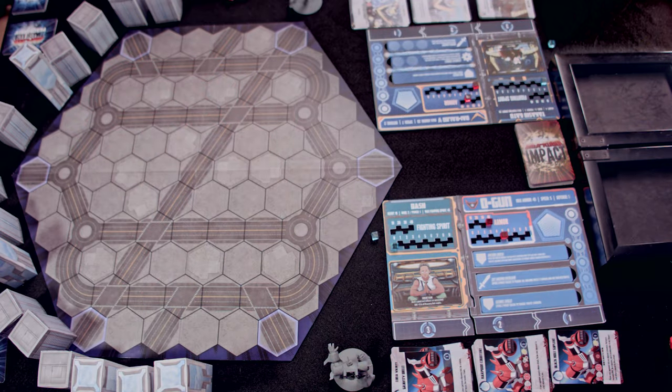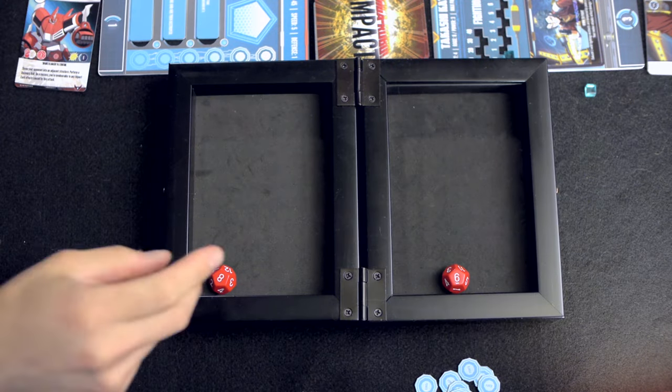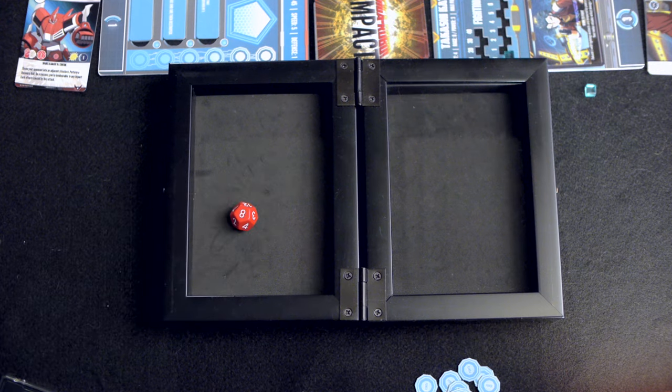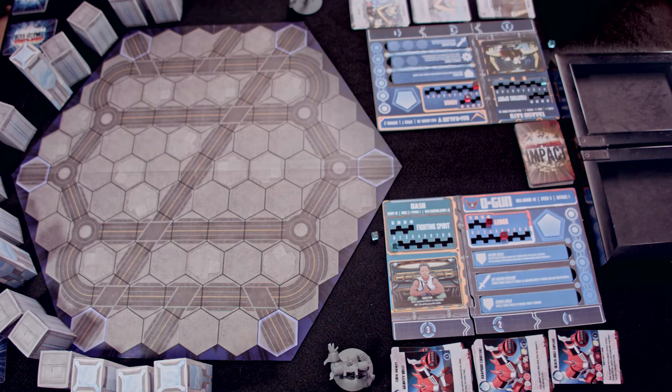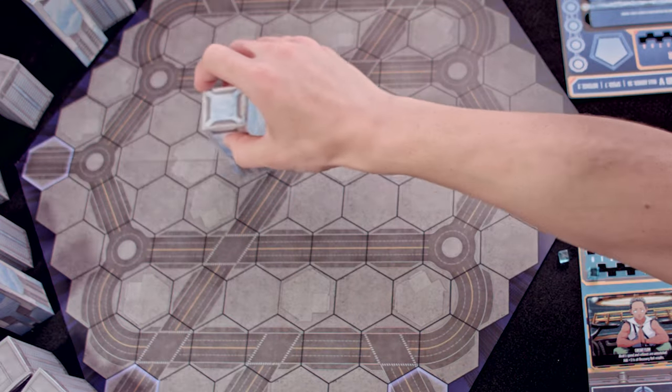First thing, we're going to roll for first player to see who deploys first and takes the first turn, or deploys second and takes the second turn. Eight and six, so I got it. I'm going to deploy first and take the first turn. First we start with the structures, so I'm going to grab the skyscraper and put it dead center.